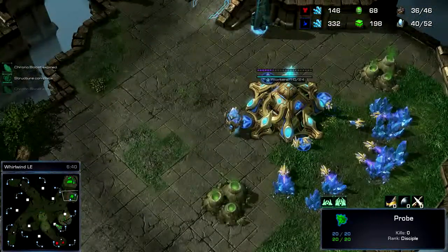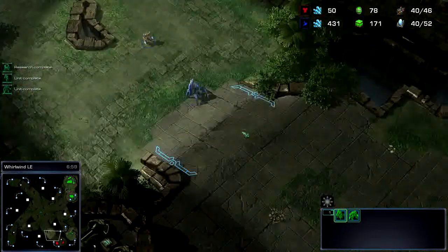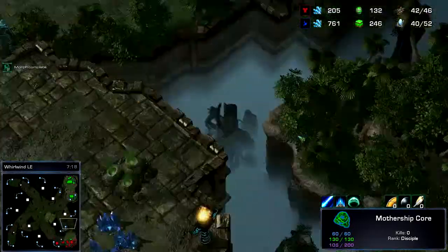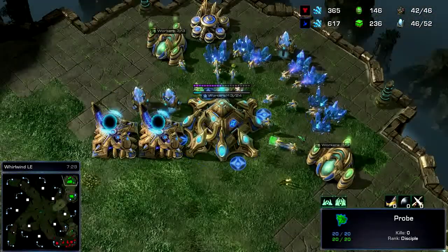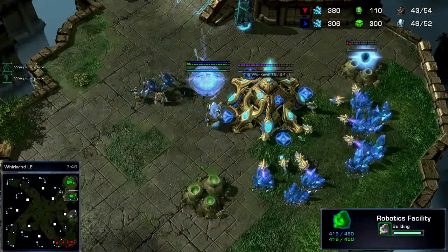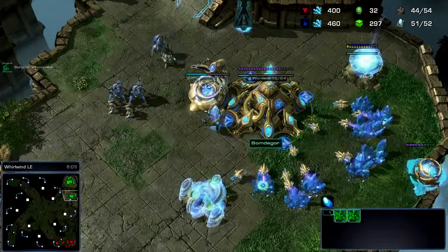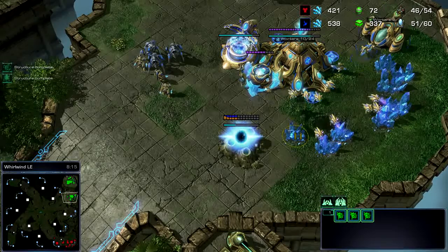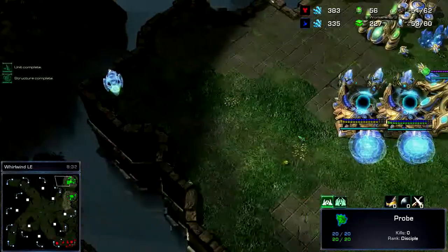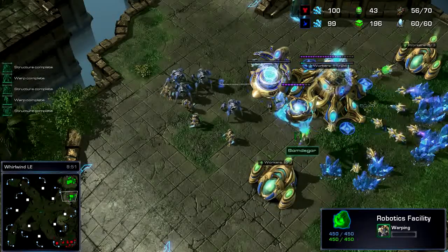So the scouting units are the stalker, the zealot, and the mothership core. You'll notice these rocks — they've actually made those look like rocks, which is a little confusing at first. I can see there's a bunker; I'm not even going to engage it. Pulling all the SCVs off the line against the mothership core is a strange move. The core does some damage, but its real usefulness is over an elongated period of time — it just whittles down your health and could kill a bunch of units if you're not paying attention.